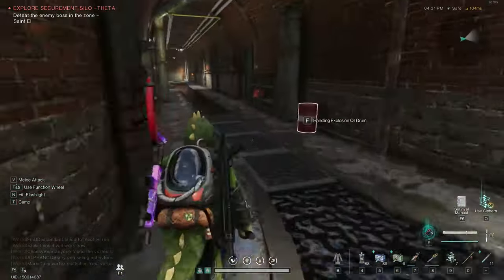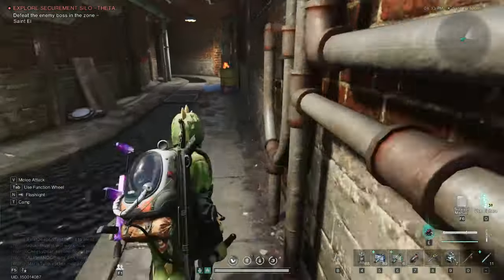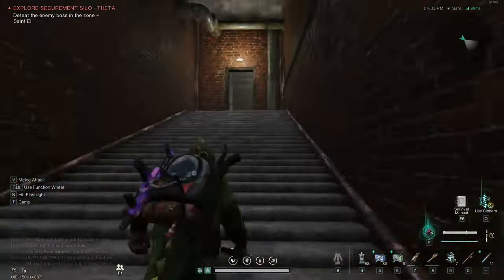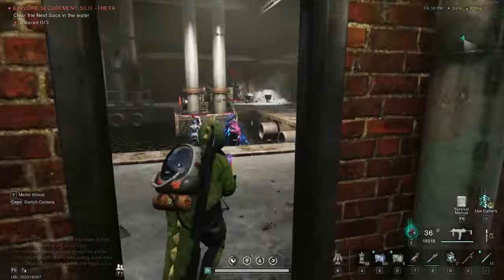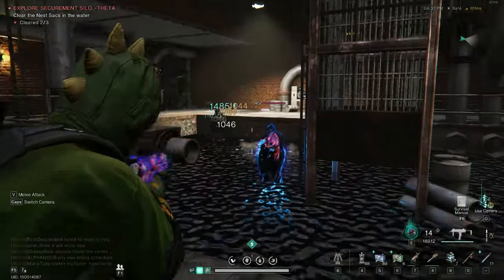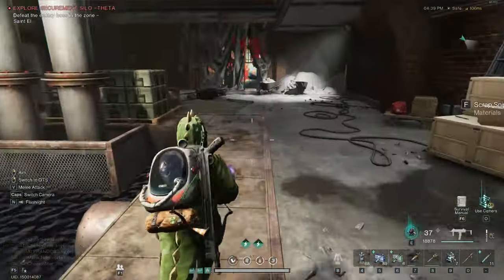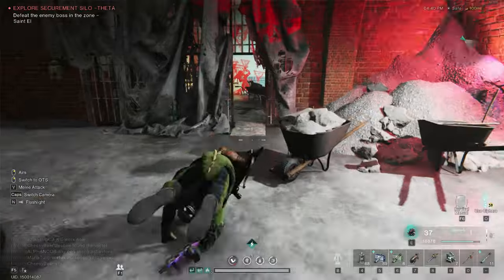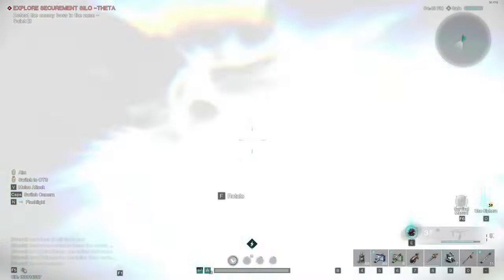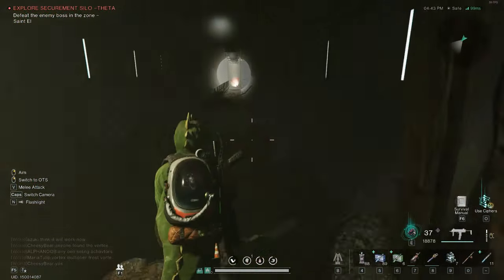I'll have to come back through and loot this stuff later because today is a new day and everything has respawned. So what you want to do is come up here, up to the stairs, and shoot the nests. That will unlock the door over here. So you can go in here and then do the mirage boss — you can ignore everything still, it's fine. Rotate this thing. Welcome to the seepage zone.